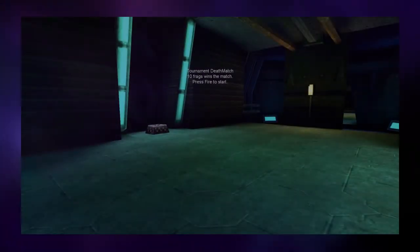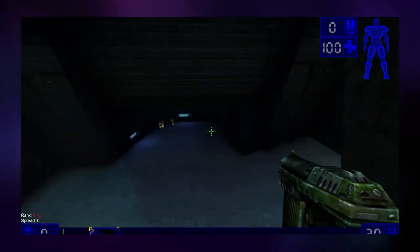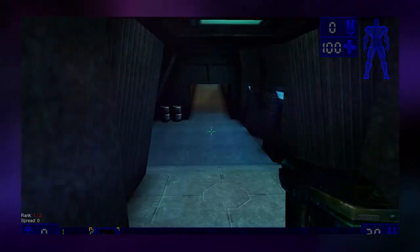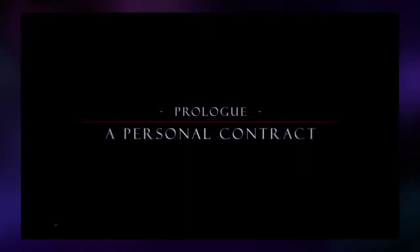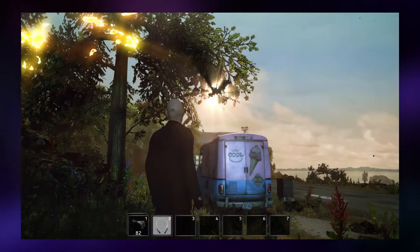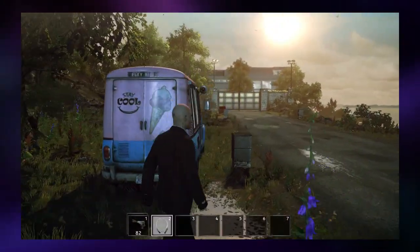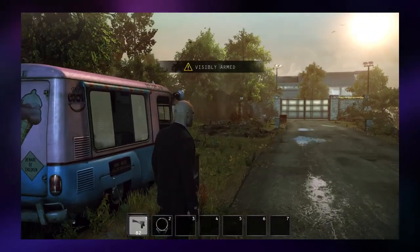The next thing I tried was running games through Wine, which works just as it does on Linux. I first tried an older game, Unreal Tournament, and it worked absolutely perfectly. I think that's the main kind of game that's going to work very well on BSD — older titles through Wine. However, I also tried playing a newer title, Hitman Absolution. Although it's several years old, it still looks quite nice and is a good example of a game that uses DirectX running on BSD.